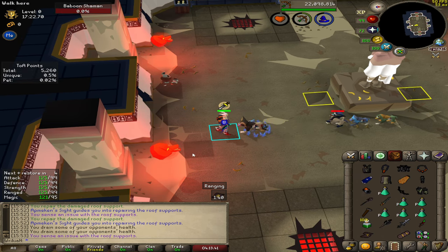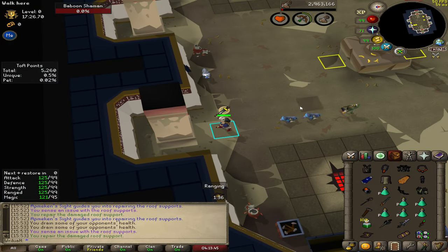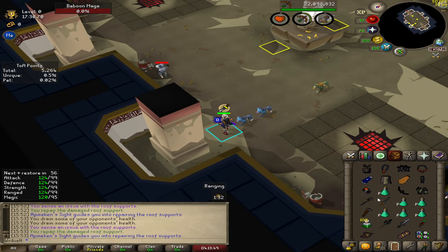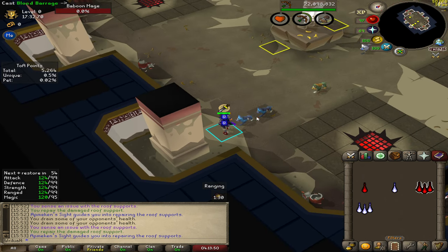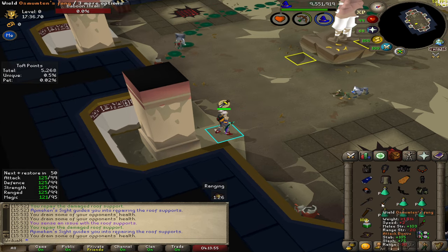This is a Volatile Baboon. It's going to stop and blow up everything within about a 3x3 square, so the thing to do is let it stop, let it explode, and walk two tiles away. That's going to save you, and you can use it to kill the other monkeys. That's a new addition.